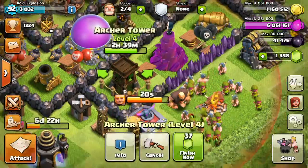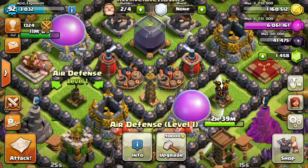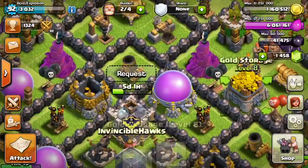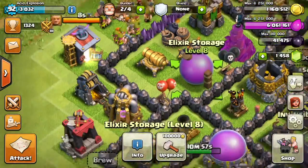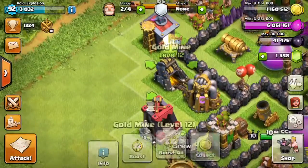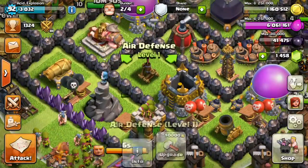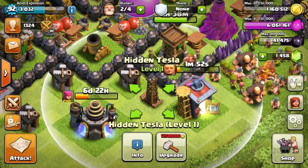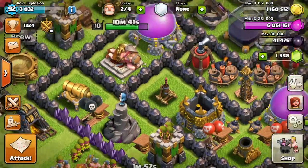I'm upgrading this Archer Tower, which will be done in two and a half hours. After that I've got to upgrade this Air Defense — it's still level 1 and that's really bothering me. I've worked pretty hard getting these storages up to level 8, so they've only got three levels to go. But I still have to work on the Wizard Tower, Air Defense, Archer Tower, and the Tesla — I'm way behind on all these new buildings.